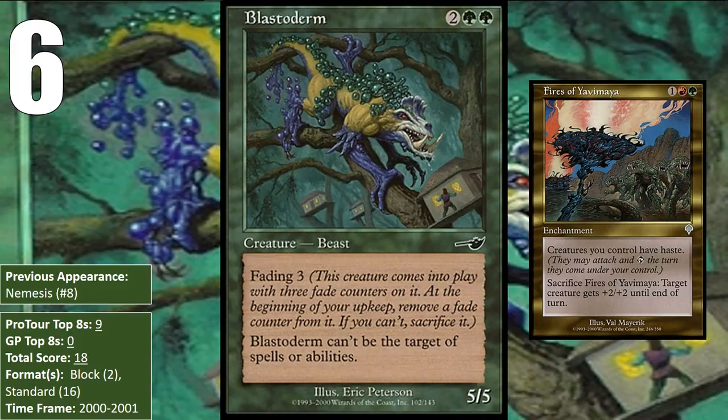For a while this was the best deck in Standard, with six of the top eights that Blastoderm picked up in Standard featuring Fires of Yavimaya. After it rotated out of Standard, Blastoderm hasn't done anything and very likely never will, but it was one of the defining cards in the Standard of 2000 and 2001.